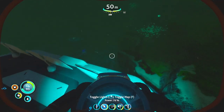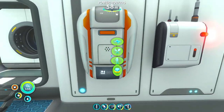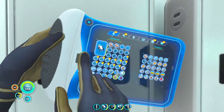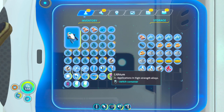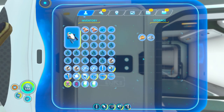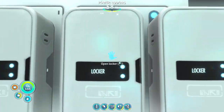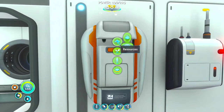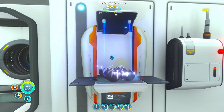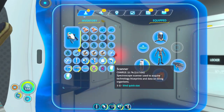It's gonna take some work but it'll be worth it I think. So what do I need? For plasteel lithium, we need three lithium - one, two... that's all I have. That's gonna be quite unfortunate. And then some titanium ingots, right? So we can make one, and that's all - oh we can make another one soon.